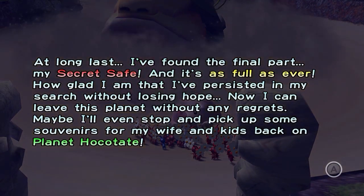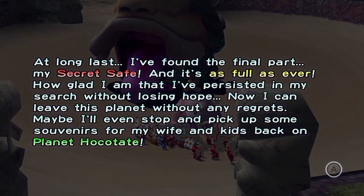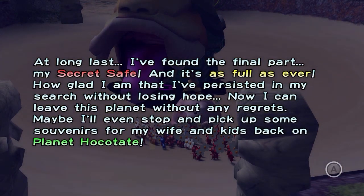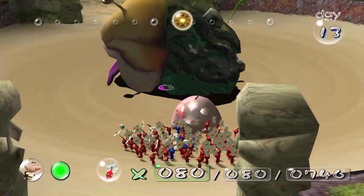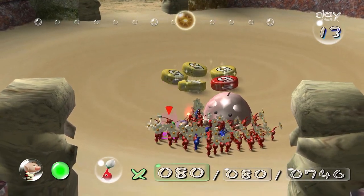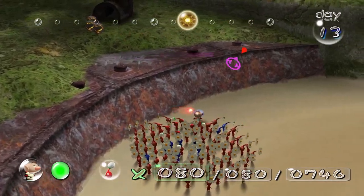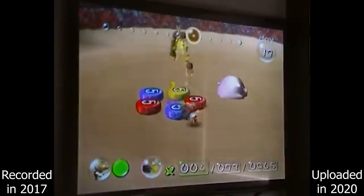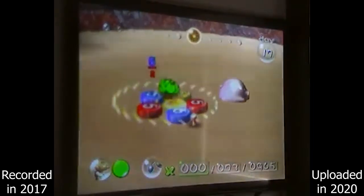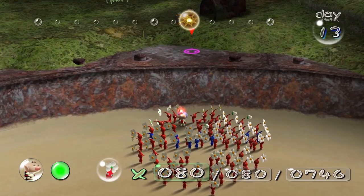Nice, and we got the secret safe. At long last I found the final part, my secret safe. And it's as full as ever. How glad am I that I persisted in my search without losing hope. Now I can leave this planet without any regrets. Maybe I'll even stop and pick up some souvenirs for my wife and kids back on planet Hocotate. And there goes the Emperor Bulblax. Now obviously if I was on the GameCube version I would have done something funnier with the bomb rocks - some of you might remember that from one of my older videos.